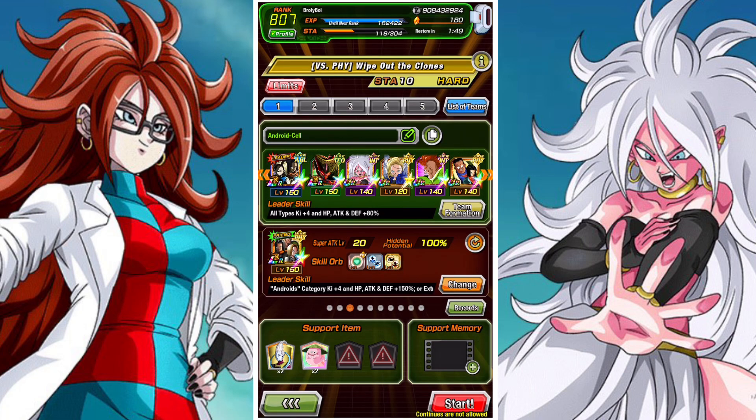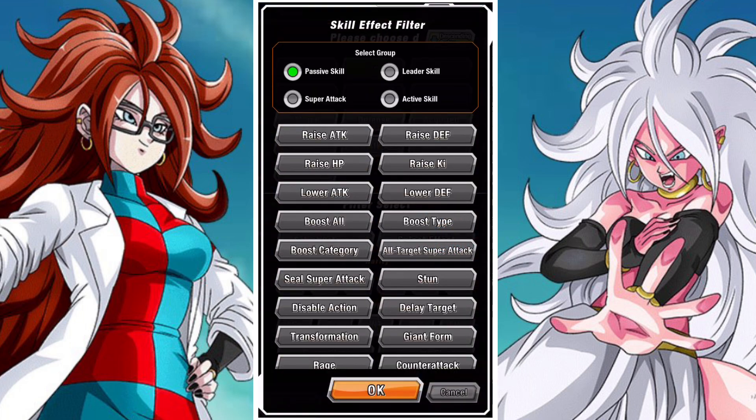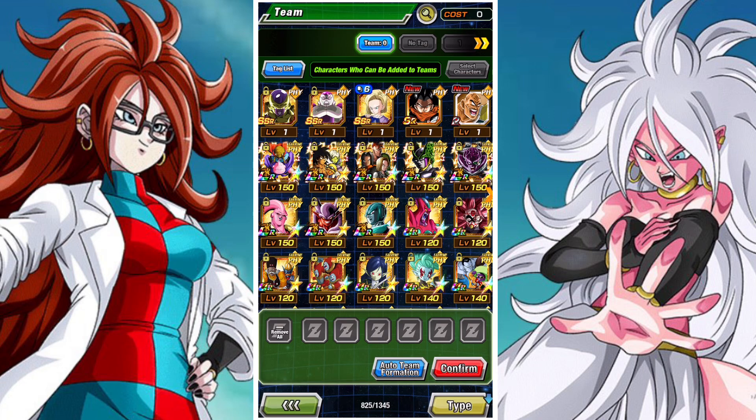In terms of team build, it's going to be most times good to prioritize all-out super attacks, so you want to sort out your units and assess which ones have all-out super attacks. However, you can possibly get through a couple of stages with just multiple attacks as well. Earthbred fighters and Android category characters do have a boost to their damage, so make sure you try and bring those characters along if possible.